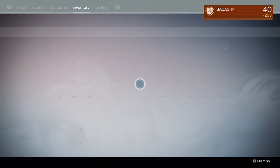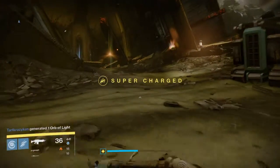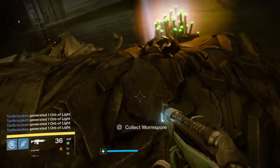I believe it's called the Sky Burner's Deployment Codes. Let me check that real quick. Yep, right here — Sky Burner's Deployment Codes. And what you're gonna want to do with those is take them over to the Mausoleum.